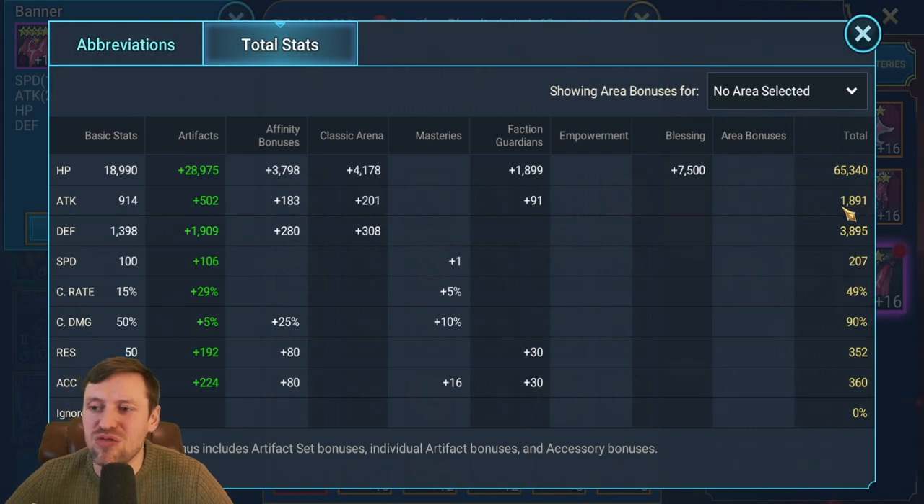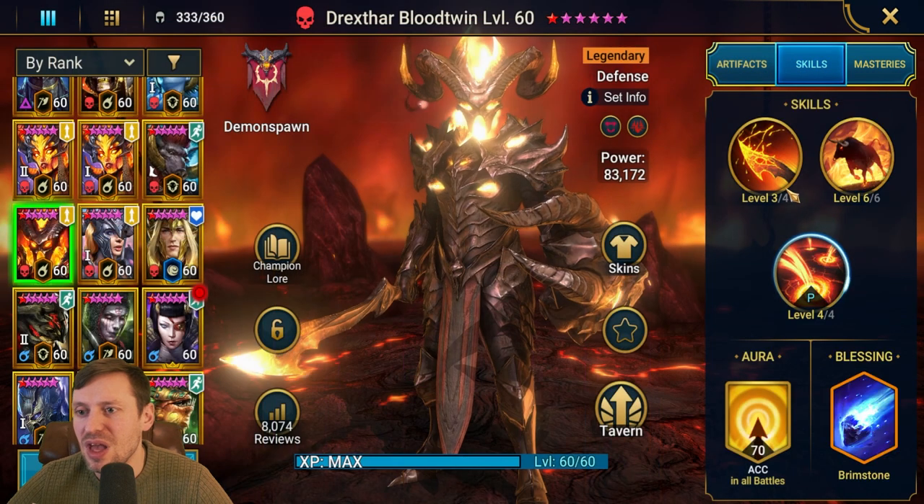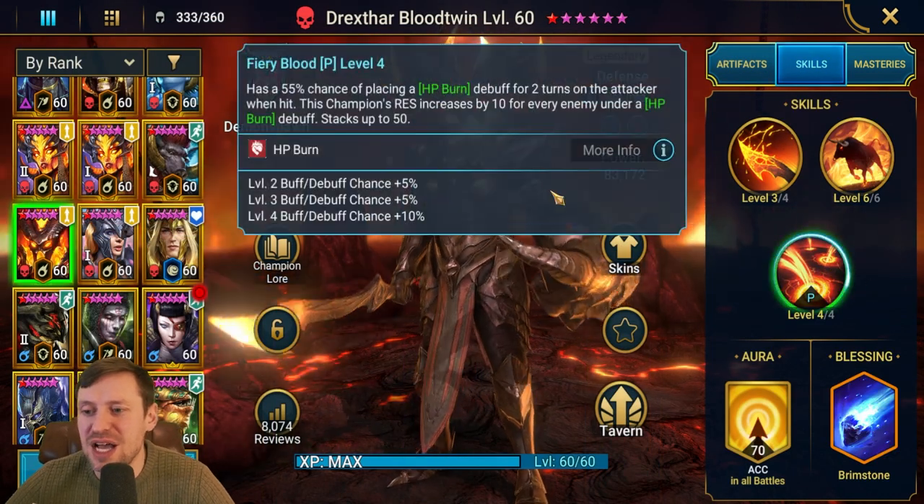For total stats, we are rocking 65k HP and 3.8k Defense - really really tanky. I could probably bump that up to do a little more damage. I have seen nuke builds for him as well - you could go full Savage and really push up that Defense since he does hit hard on his A2. His Speed is 207 - you want to be at least around there or faster, but he doesn't need to be too fast because of his passive. We've got 352 Resistance and 360 Accuracy.